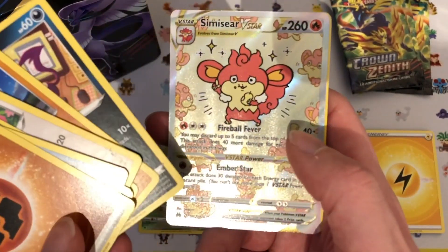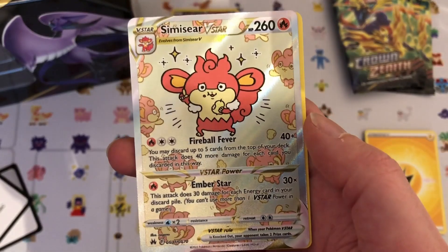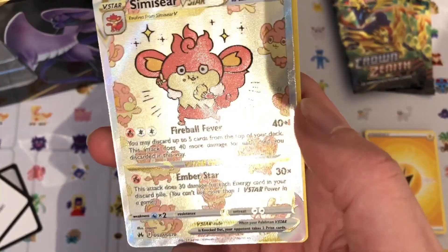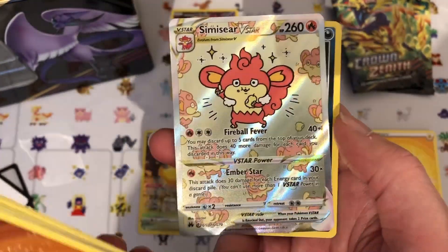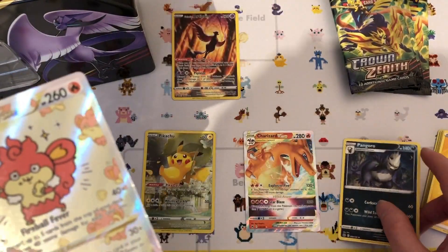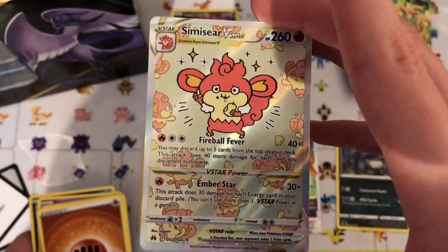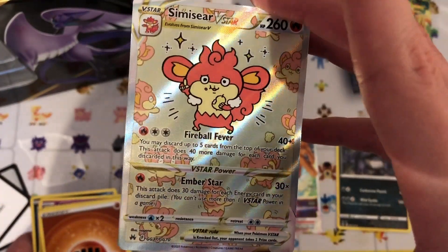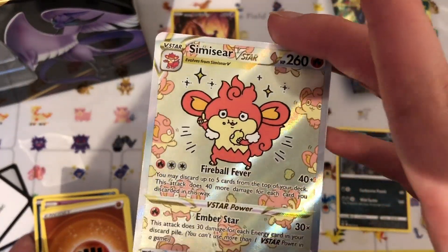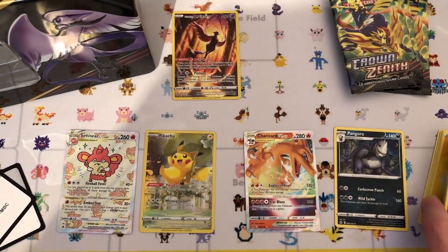Getting a Charizard, rare candy, Duskull, energy switch, Cherubi, Exeggcute — oh, what is that? Is that a shiny? That's a Venusaur V-Star from the trainer gallery! Wow, that looks really nice. I don't think that's a shiny, but it appears like it. And I got a Pangoro — wow, okay, that's really cool. I thought at first that might have actually been a shiny because of the way it looks, because obviously the shinies have silver backgrounds, but yeah — wow, that's really neat.